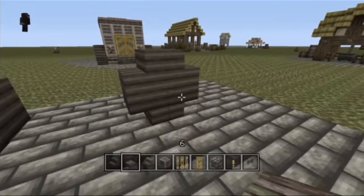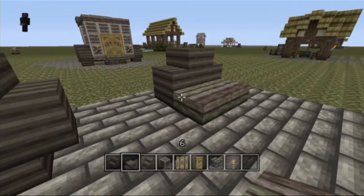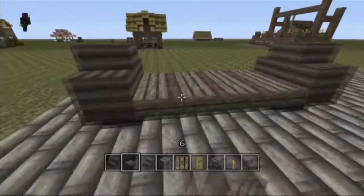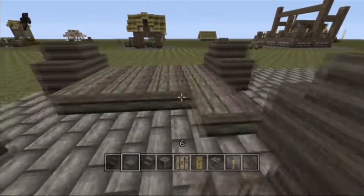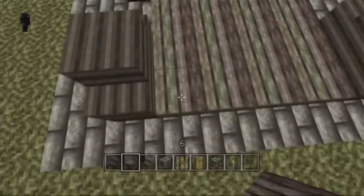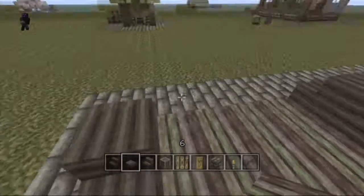Then get your jungle slabs and place a floor to the wagon. It should be six by four all together — one, two, three, four, five, six — yep, six by four.